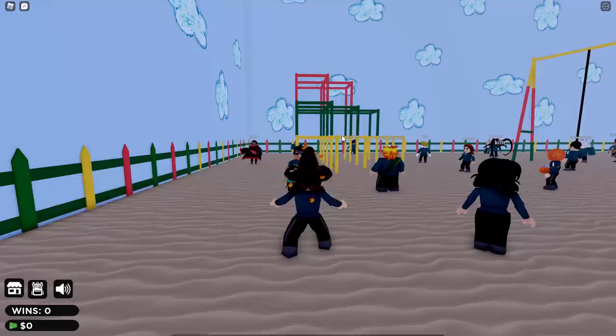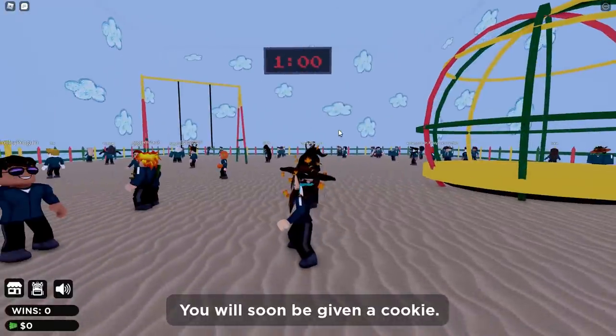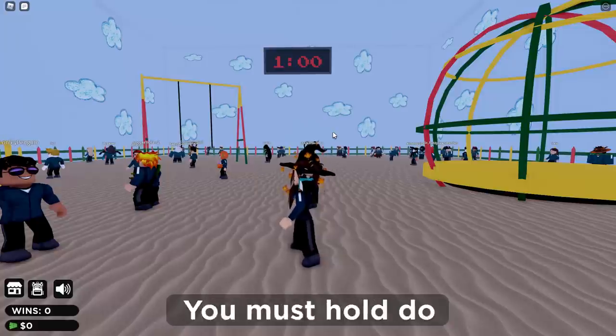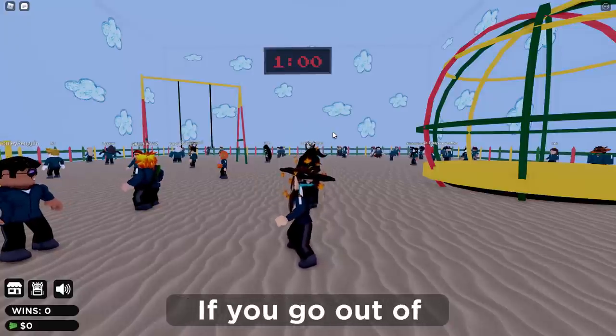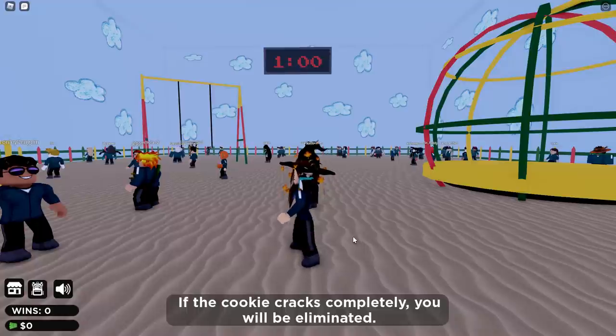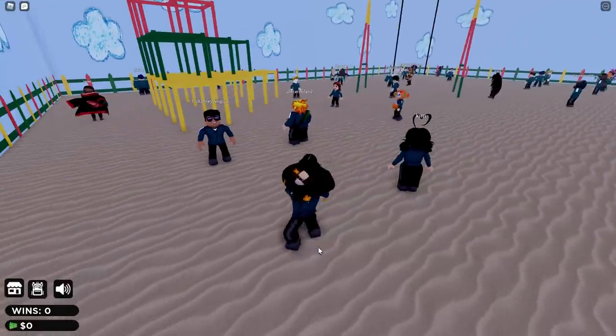Welcome to your second game — you will soon be given a cookie. Oh no, not the cookie! This cookie will have a random shape on it. You must hold down on your mouse to cut the shape of the cookie. If you go out of the outline, the cookie will crack. If the cookie cracks completely, you will be eliminated. You have one minute to complete this game.